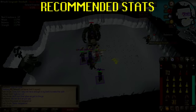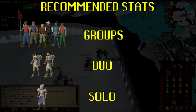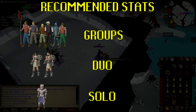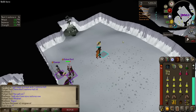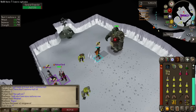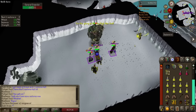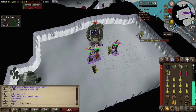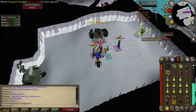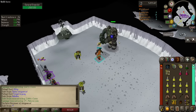Recommended stats. This section covers the recommended stats you'll need for group, duo or solo play. If you're new to God Wars, going with a group is highly recommended. While in the boss room General Graardor will attack the first player he sees, which can be manipulated by attacking him the moment he spawns. This means one player will become the tank for that kill. In groups it's normal to have the player with the highest defense play the tank role — they'll attack Graardor the moment he spawns and keep protect from melee on the entire time.